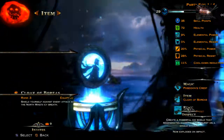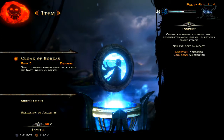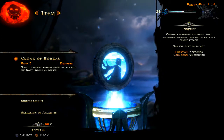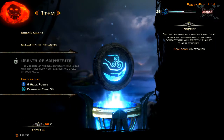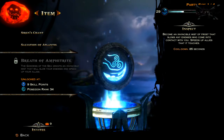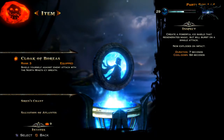Next we're going to be looking at items and the one I really like is the Cloak of Boreas, which basically makes you invincible for a certain amount of time. That's really good because you can stay in the fight whilst remaining invincible. You could also use the Breath of Amphitrite, which is the new ultimate one, but I really think the Cloak of Boreas is the best one.